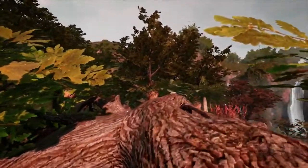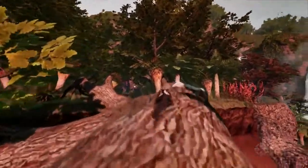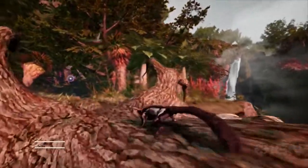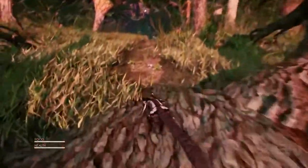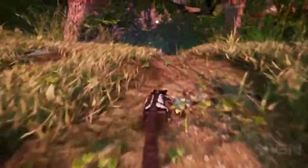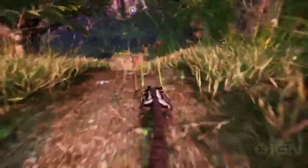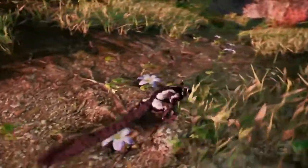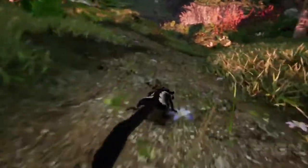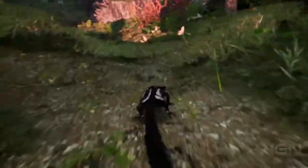Today we're excited to give you a sneak peek at what we've been working on for the past four years. Inspired by nature documentaries, Away is an adventure game where you play as a tiny sugar glider. The story is set in a distant future where nature has reclaimed the planet, and with danger looming you will have to find safe refuge for you and your family. Your journey will take you through stunning environments, each with their own vibrant ecosystem.